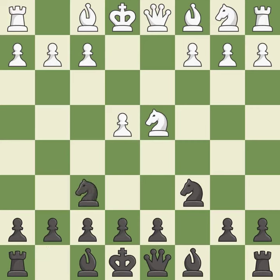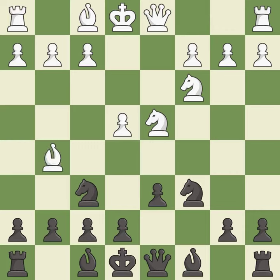Nf6 develops the knight toward the center and attacks the undefended e4 pawn. Nc3 defends the e4 pawn and puts more pressure on the d5 square. d6 prevents an e5 pawn push and allows the light-squared bishop to develop. Bg5 immediately attacks the knight on f6 and prepares the possibility of queenside castling. e6 defends the d5 square and allows the dark-squared bishop to develop to e7.